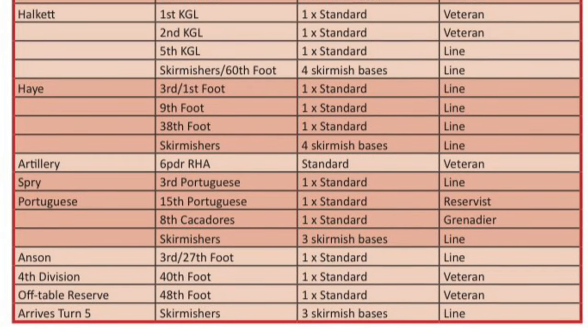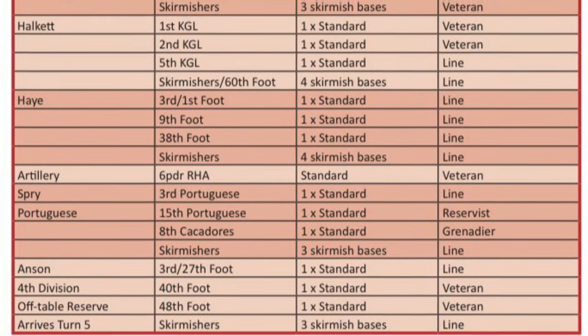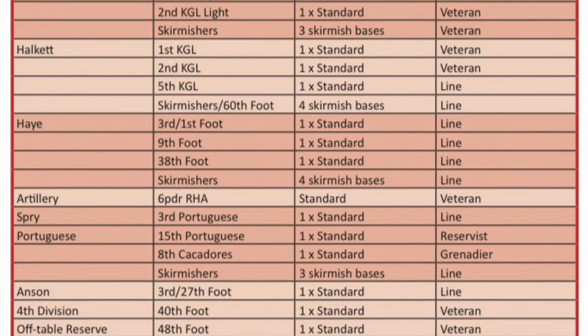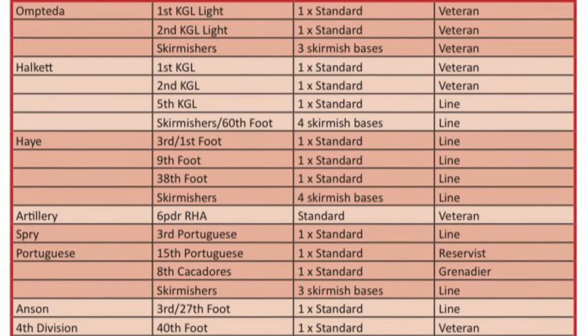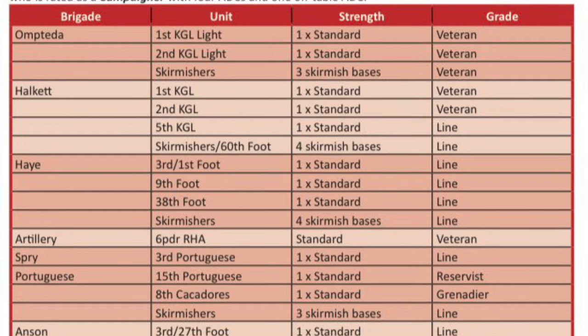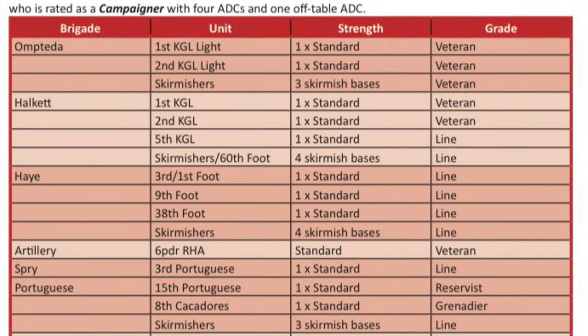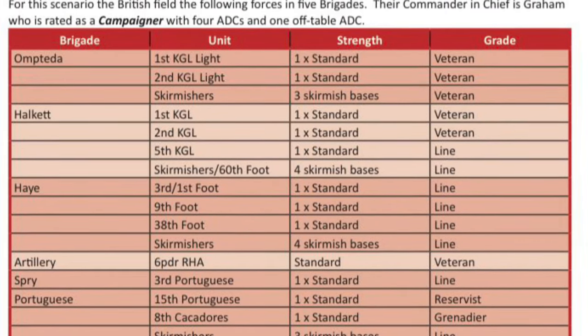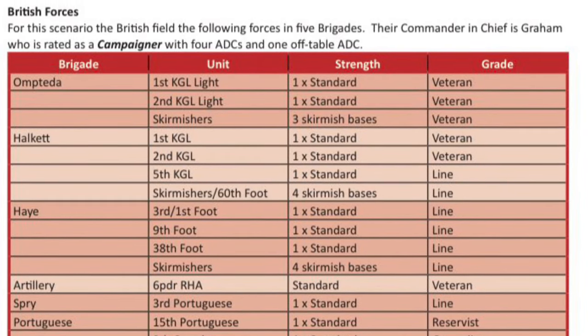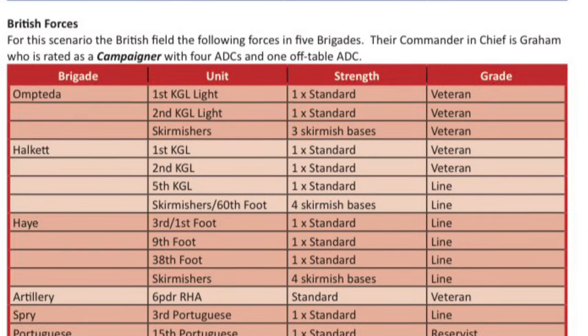Finally, the British have an off-table reserve brigade — Anson's Brigade. They come on at Turn 5 and consist of the 3rd Battalion of the 27th Foot, classed as Line, the 40th Foot and the 48th Foot, both standard classed as Veteran. Anson's Brigade has four skirmish bases, not three.